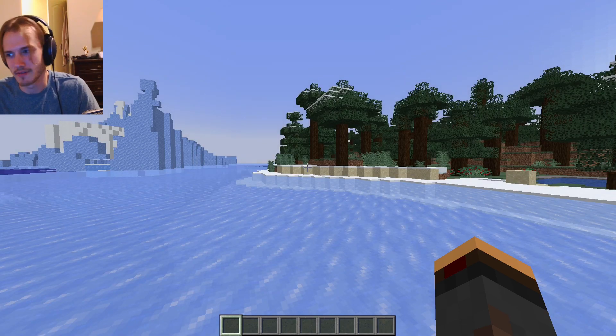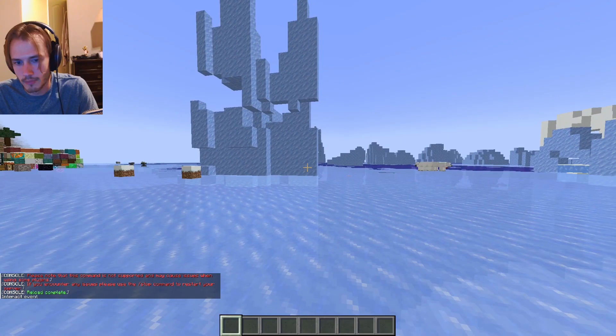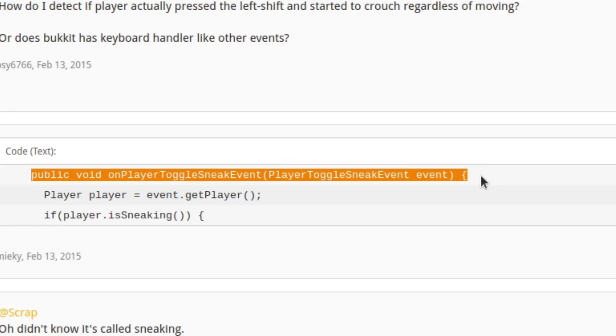We need an event when the user left clicks. On player toggle sneak — hopefully we can tell if the user is sneaking using this.